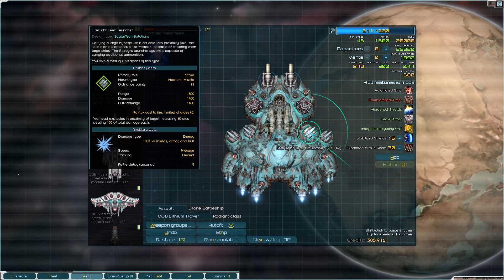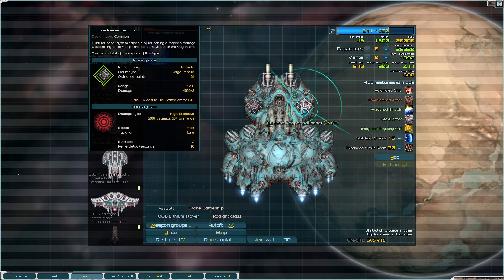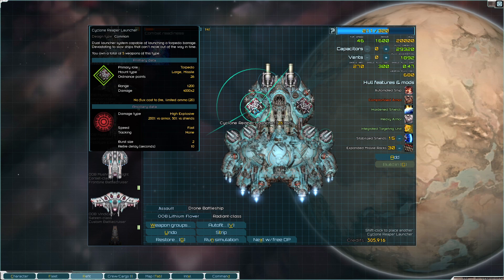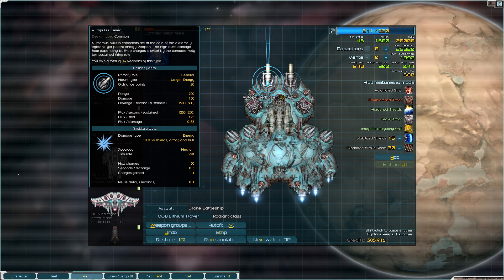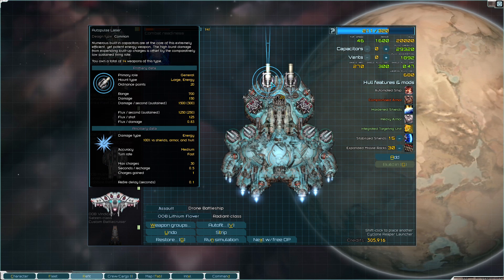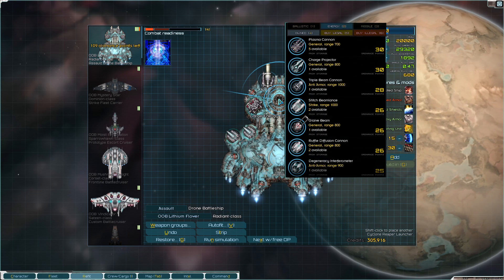We'll have 15 shots for each one of these starlight tiers, and 4 Reapers — so 60 of them. Just 60 of them. Yeah, that's the general idea.